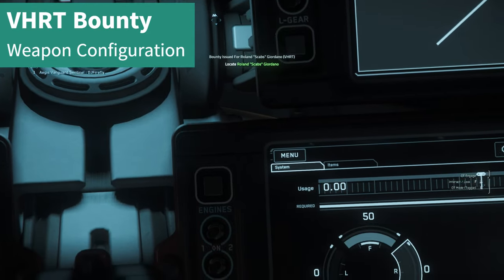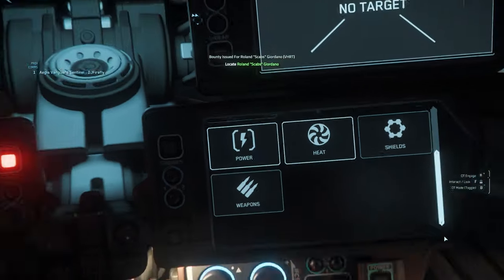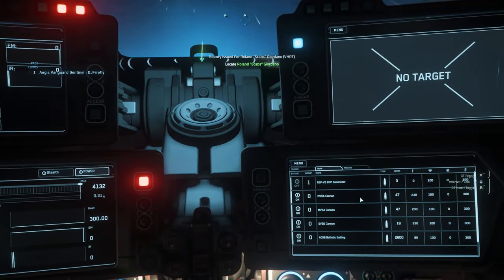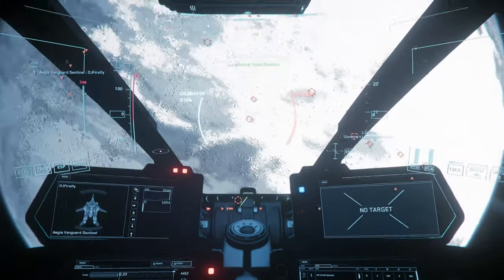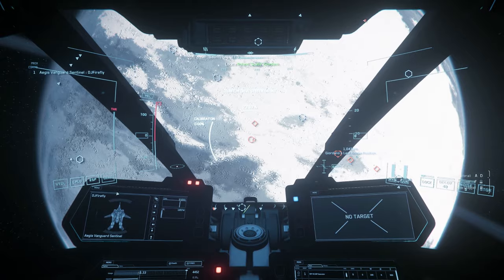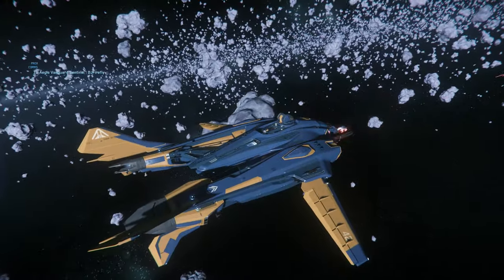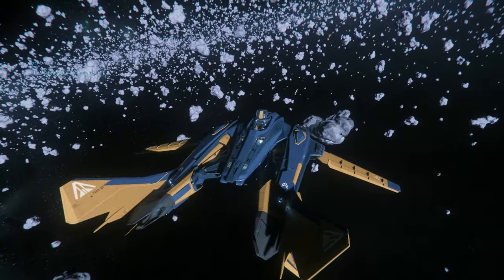The first thing I like to do is go to the monitor, to the weapons section, and assign the ballistic gun to the right mouse button. This way I have all the energy weapons on the left mouse button and the ballistic gun on the right mouse button.